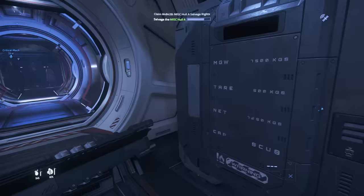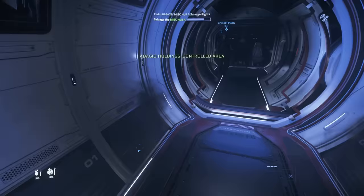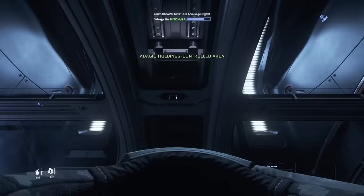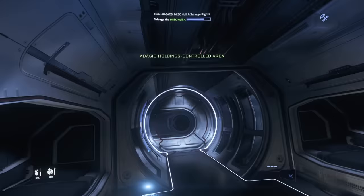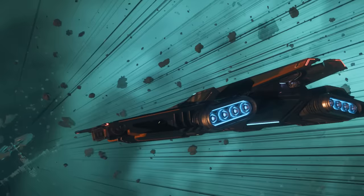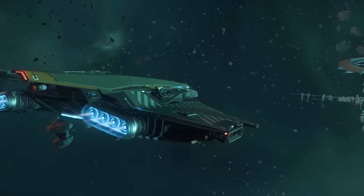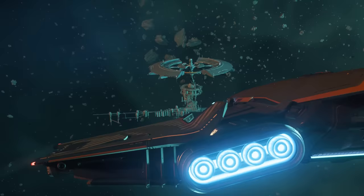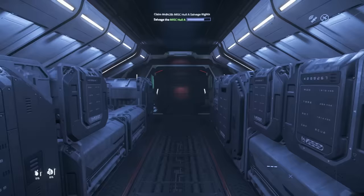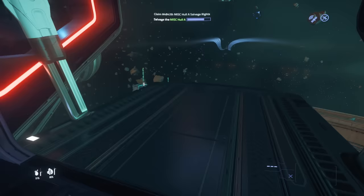As we prepared to move on I took a closer look at the C1 interior — same component room, same living area, and yes, a gun rack just like the A1. We were heading back to a nearby station with a cargo hold full of salvaged goods. The C1 Spirit seems like a very versatile ship that would make a great daily driver for a lot of people. It loses out a little on defensive and offensive power owing to the lack of a remote turret, but it shares Crusader's trademark speed and acceleration, so getting out of trouble might not be too much of an issue.